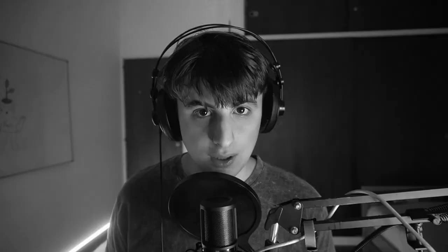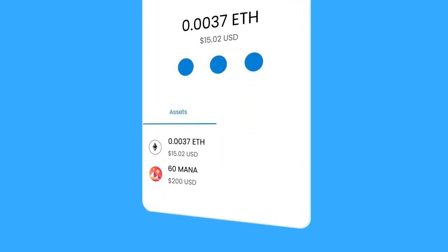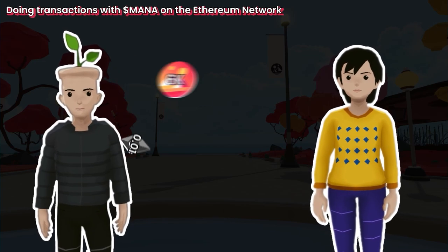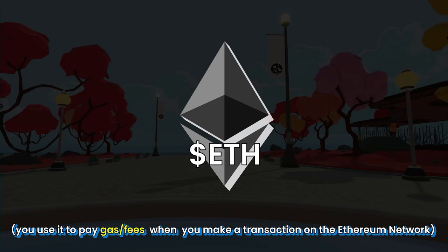Check this MetaMask wallet. If you don't know what MetaMask is, please watch the first video of the guide of Decentraland. As you see, MetaMask comes with the Ethereum network. I have two coins: ETH and MANA. If I want to send MANA to a friend, I need to get his public address and send the MANA. Because we are on the Ethereum network, we will be paying fees. Those fees are called gas. Every time you move crypto or NFTs on the Ethereum network, you will be paying gas — you pay them with ETH.